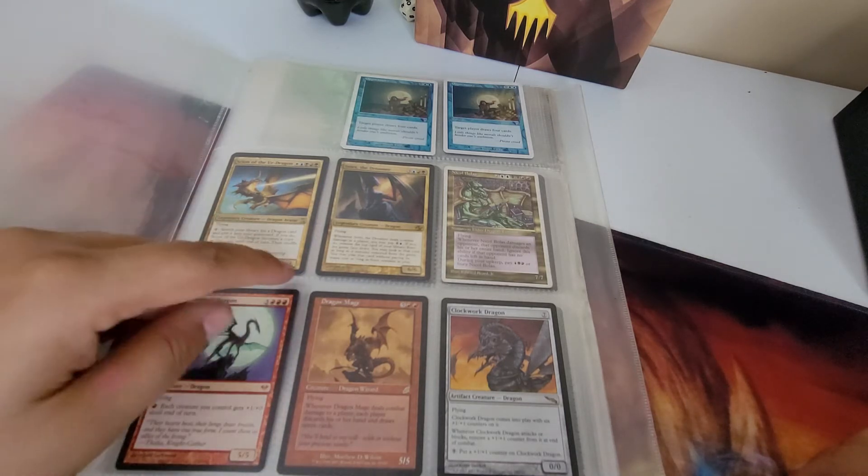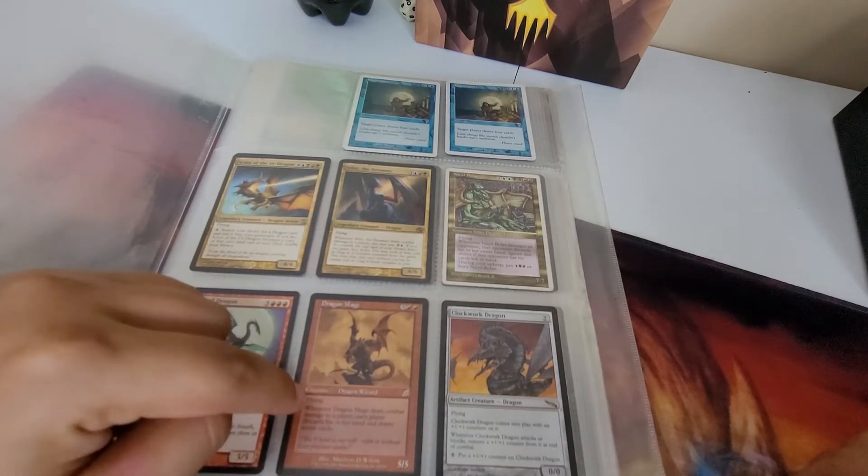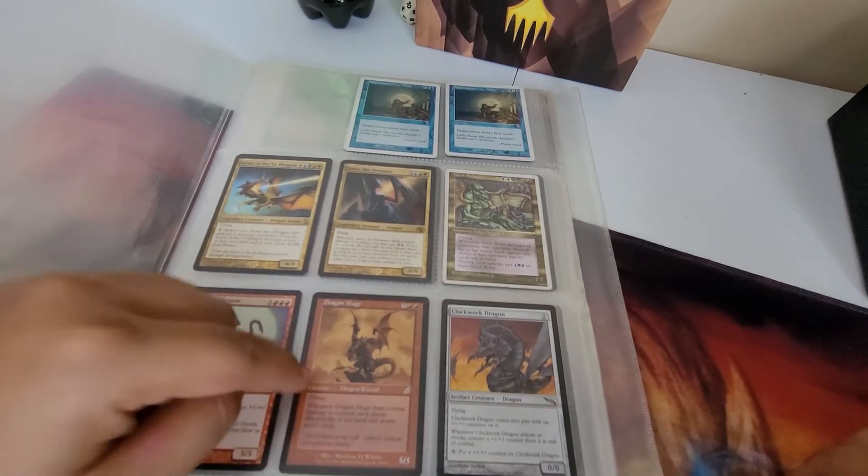Dragon Mage - when it deals damage to a player you discard your hand and draw seven cards. That's a good card, it does a Wheel effect on a dragon.